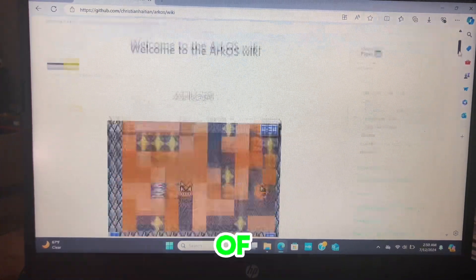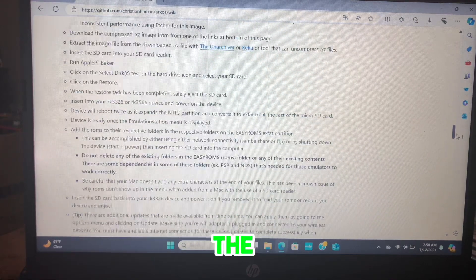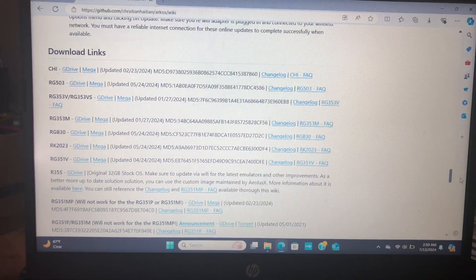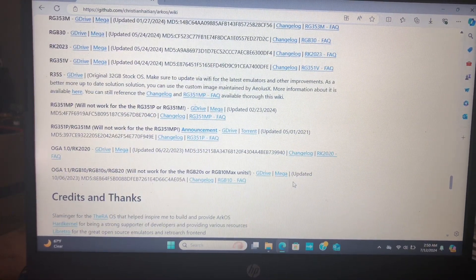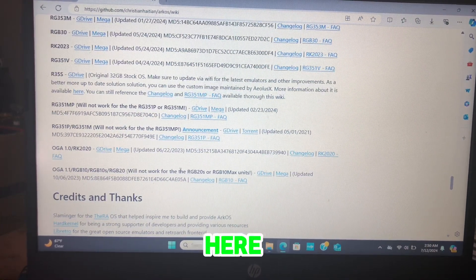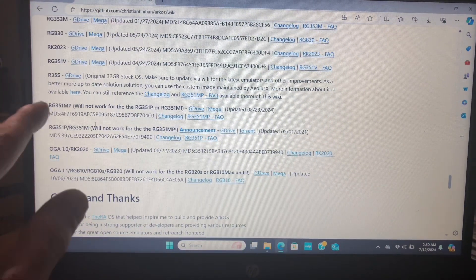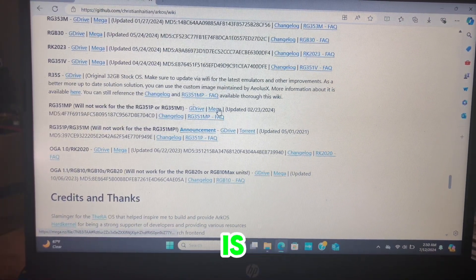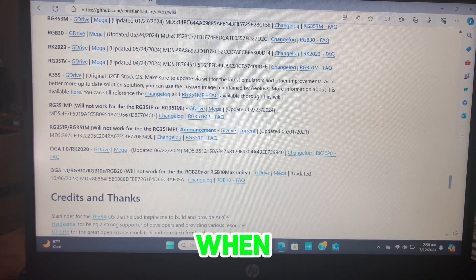So this is the GitHub page - the home page of the ArkOS. We want to scroll down here to the bottom to the download links. I am trying to fix the RGB20S, and you can see here this one says will not work for the 20S. What we need is this one up here - the 351MP. And the only link that works is this mega link - go ahead and download that.